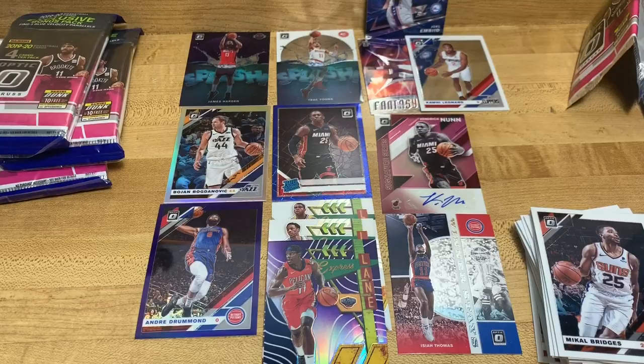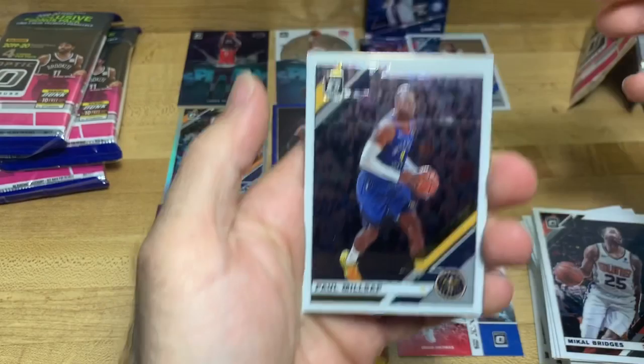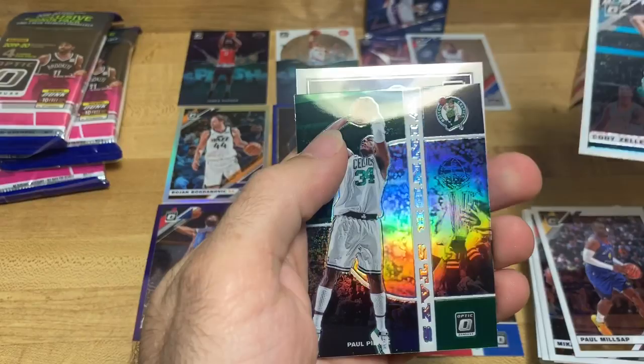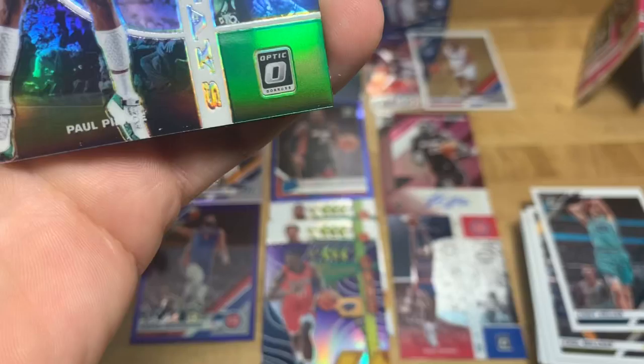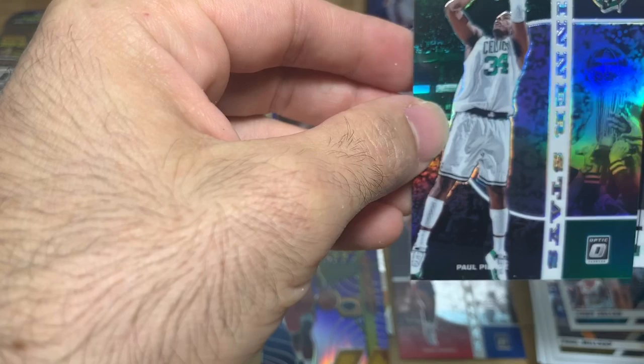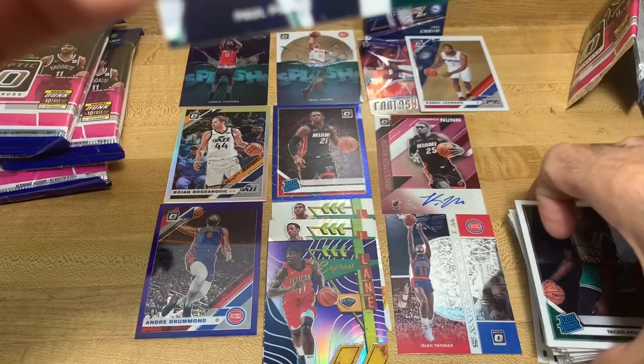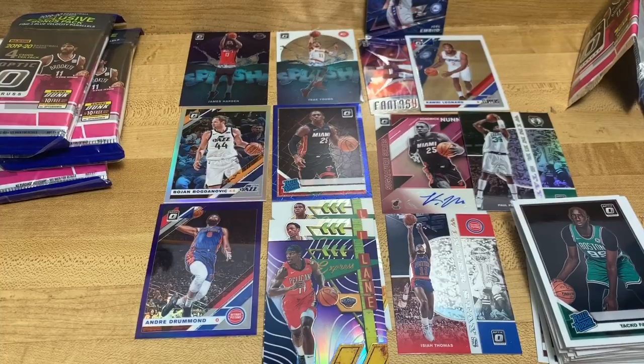Michael Bridges - so that's a new one we haven't seen yet, the My House card. Next pack - oh I see Taco Fall in the back, that's good. There's another Paul Millsap and another Cody Zeller. Oh, a green Winner Stays - Paul... I can't even read it, looks like an error card, I can't even read his last name. And then we got a Taco Fall, really nice rookie rated card there - I'll take that.